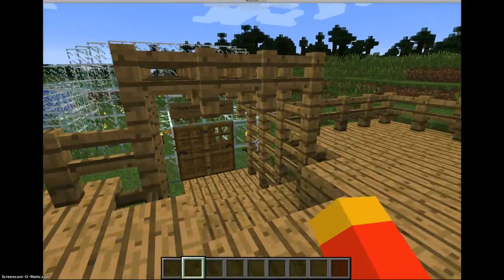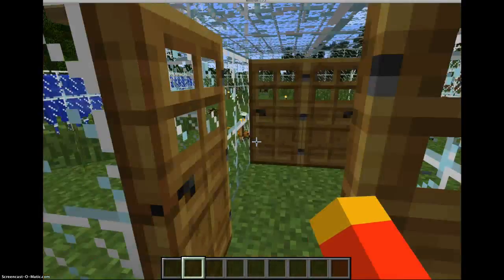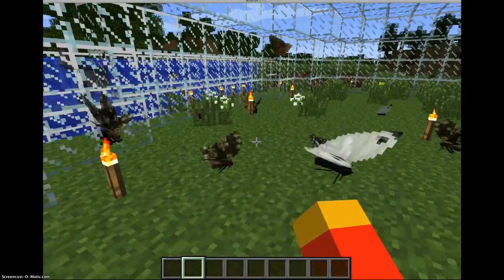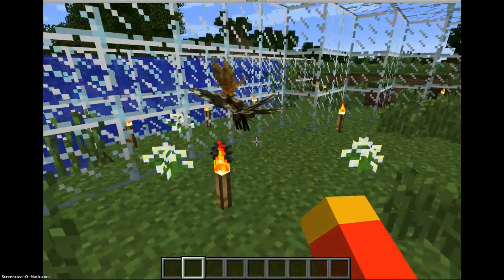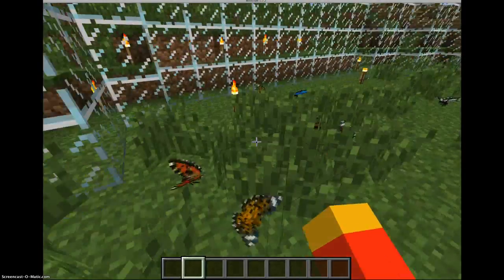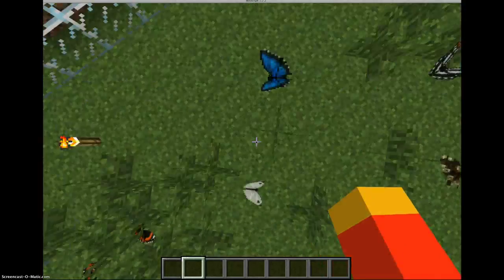Over here is my butterfly garden. Butterflies are really pretty and they're very detailed — even their legs move, which is very cool. One of my favorites is the blue one.